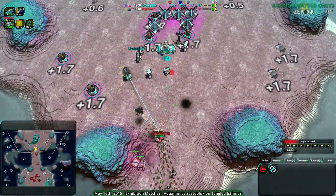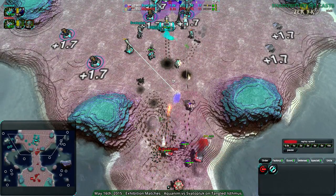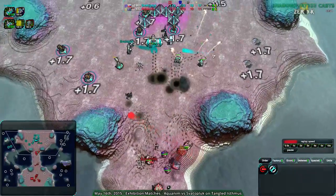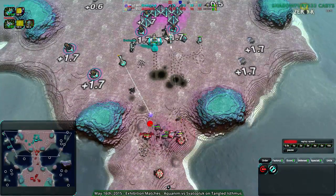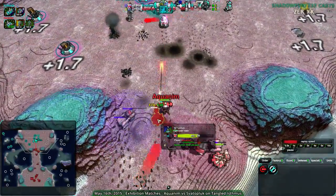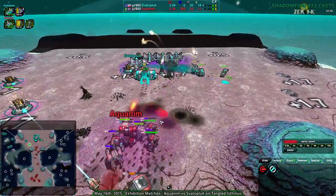Aquanim continues to push in pretty hard. Another Scallop is going to be a problem — a Scallop and a Duck. But that rocket launcher has no problems dealing with the Duck. Svaterplug at this point cannot harass around the sides — they need everything at home to deal with this, they're barely holding on. The Boys will help out quite a lot with their health and range. But more shieldbots keep coming in from Aquanim, a flood of shieldbots recharging shields, adding firepower, and building more Lotuses closer in.